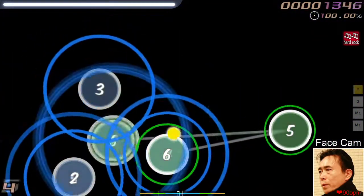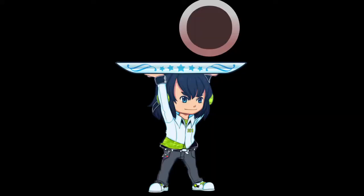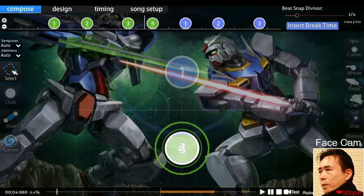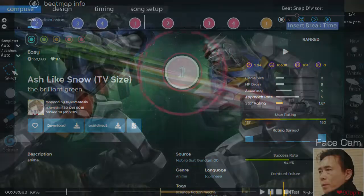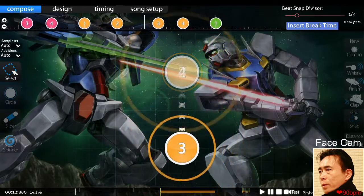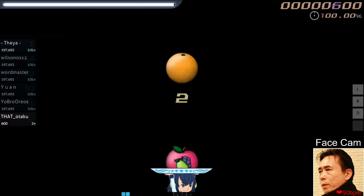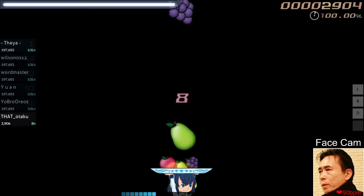The title is not clickbait, though there is a catch. What you are watching right now is the easy difficulty of a map ranked in 2019 called 'Ash Like Snow.' All the nodes are placed on a straight vertical line, but when it's converted to the osu catch game mode, it ends up looking like this — you don't need to move at all.